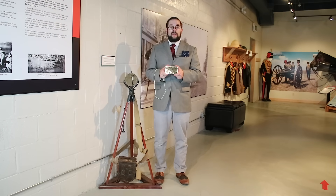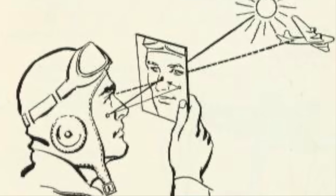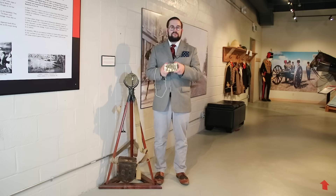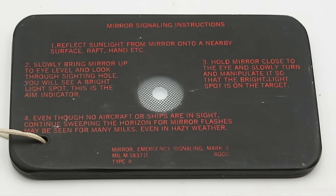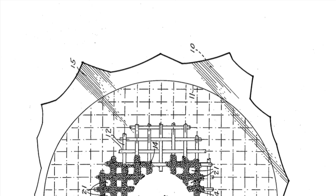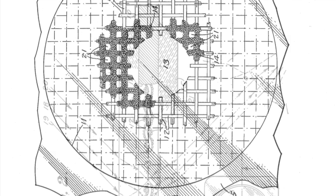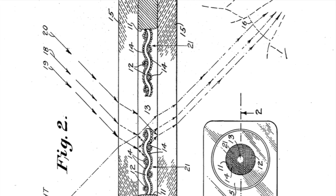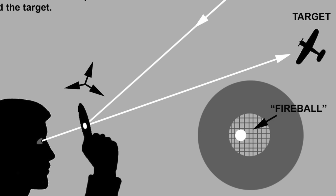While heliographs are no longer used for regular field communications, they are still issued by most militaries in the form of the survival heliograph. These are typically packed in survival kits and allow you to send signals to rescue aircraft. They can be made from various materials — plastic, polished metal, or glass — and most incorporate a small hole in the middle to allow more accurate aiming of the beam. This particular one includes a more sophisticated sighting device based on a patent by R.S. Hunter filed in 1951. It consists of a small section of screen coated in retro-reflective material — originally Scotchlite. As the sun refracts through the tiny beads of retro-reflective material, it creates a virtual image of the sun, normally referred to as a fireball, that can be used to more accurately aim the beam.